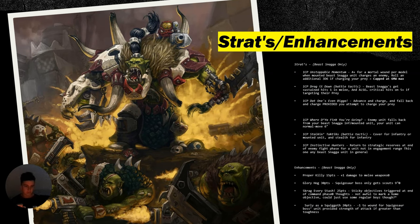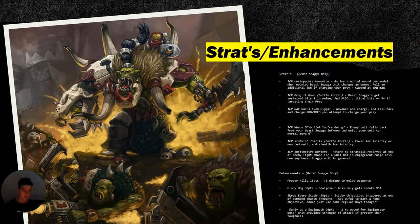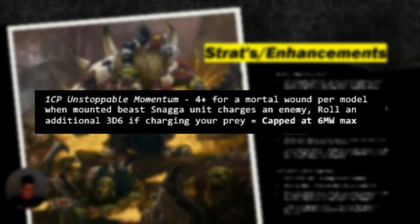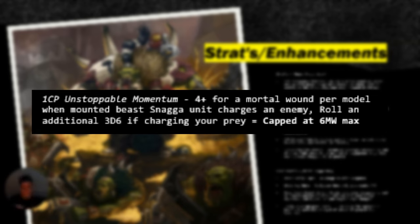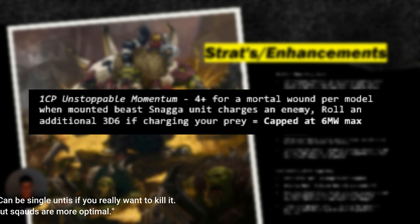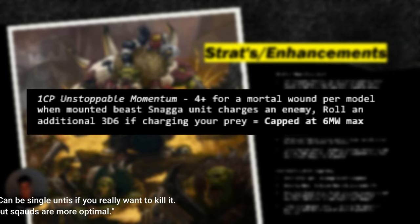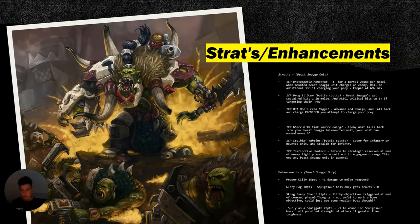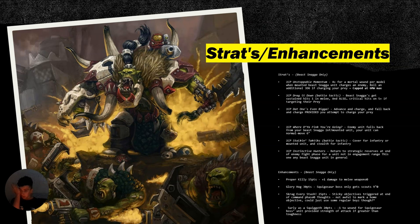Now moving into stratagems and enhancements — some are really good, some are really bad. Unstoppable Momentum is simply used against infantry units: you run into the infantry unit, do a bunch of mortal wounds to them. You're really only going to use this for Squighog boys into a large squad of infantry. Six mortal wounds can be really good, especially if it's your prey unit charging in there — but other than that, it's pretty niche. Save this for your prey unit; otherwise, don't touch it much.